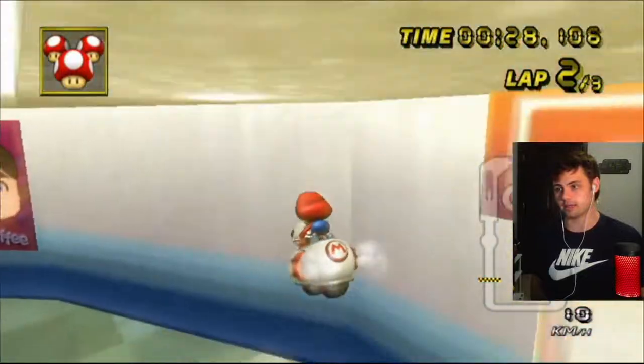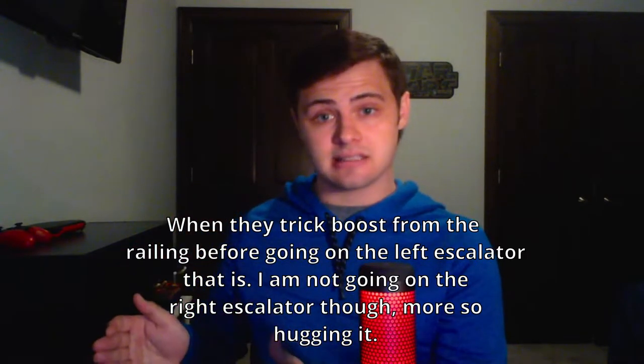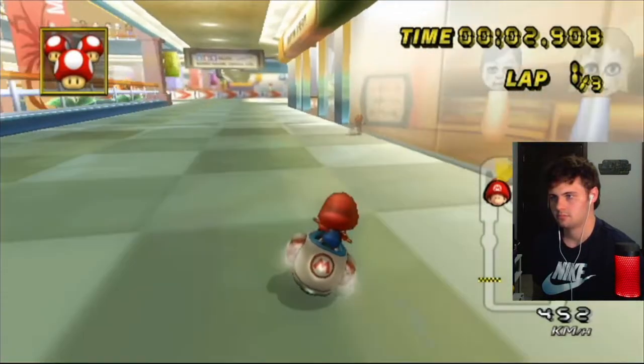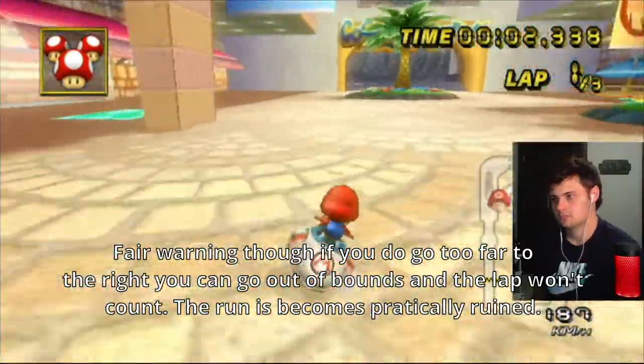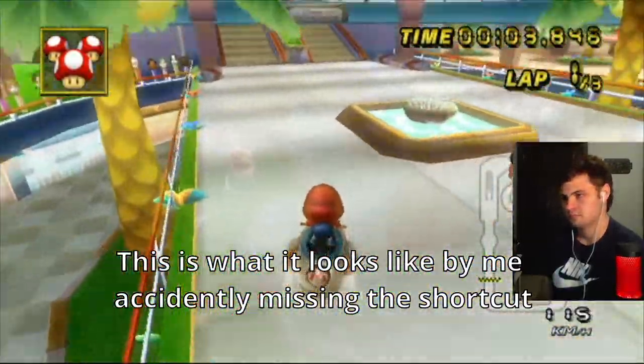Through numerous attempts, I found that the fastest way to start the first five seconds of the run is to go through the shortcut. To do this, start with a full start boost and immediately let go — try not using the brake at all. Then go on the right side of the right escalator, unlike other speedrunners who try the left railing. Once you do that, hit the wall on the right. If you're high up in the air, nose dive down to save airtime. I found that starting on the left side and then going all the way to the right wall makes you more consistent hitting that shortcut area.